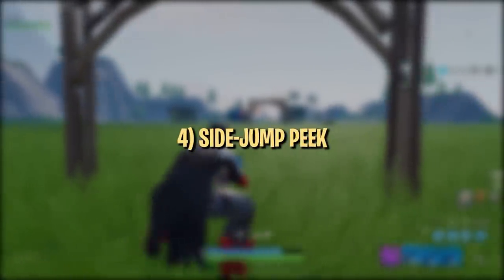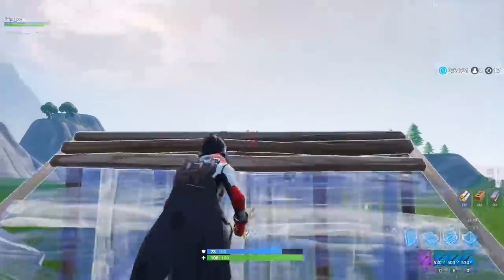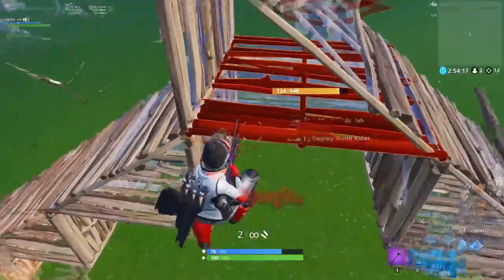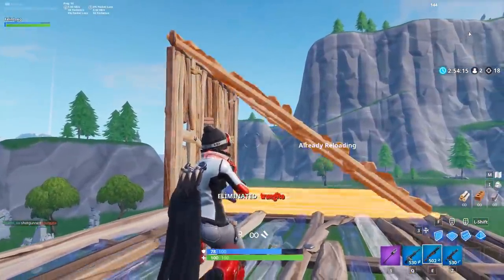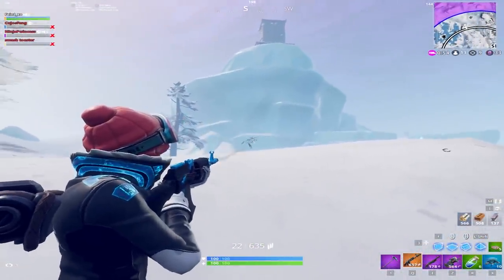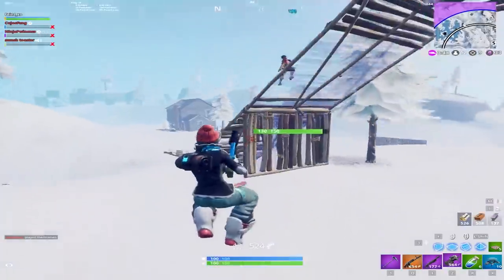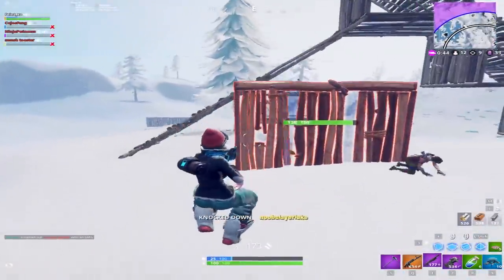Now we're going to move into some specific low ground peaks that will help you surprise your opponents with unexpected angles. The first peak involves jumping to the side after an opponent ramps up in front of or above you, shooting them mid-air, then catching yourself with floors or just falling if you're low enough to avoid fall damage. This peak is great at catching players off guard, as they typically won't expect you to jump to the side, let alone shoot them while flying through the air. You need to have pretty good aim to pull this off, as it usually requires you to whip around at least 90 degrees and hit an enemy while falling.